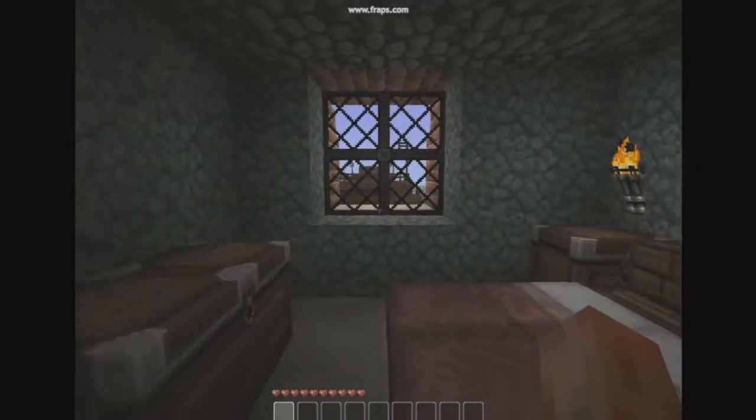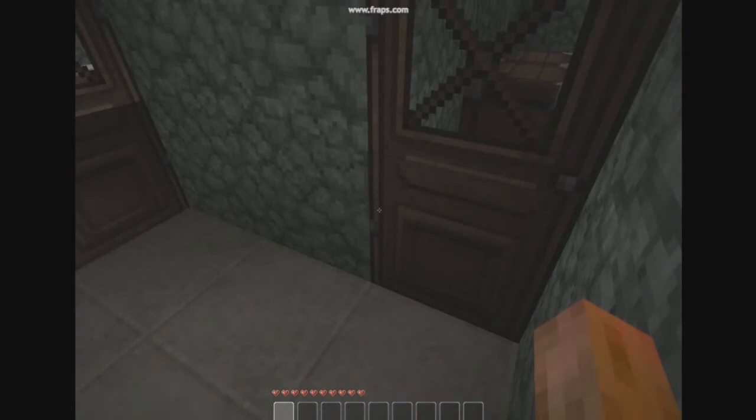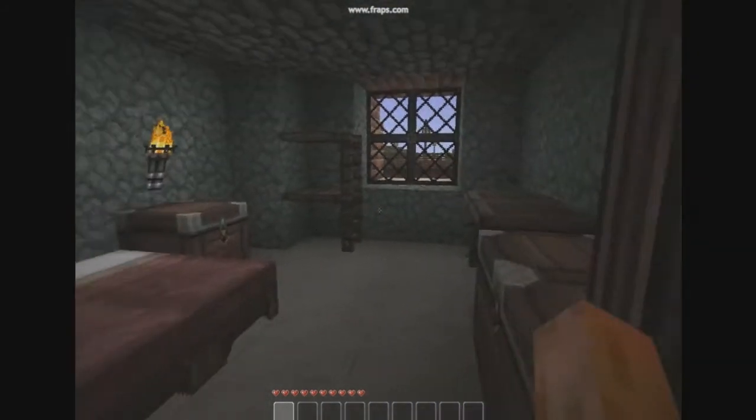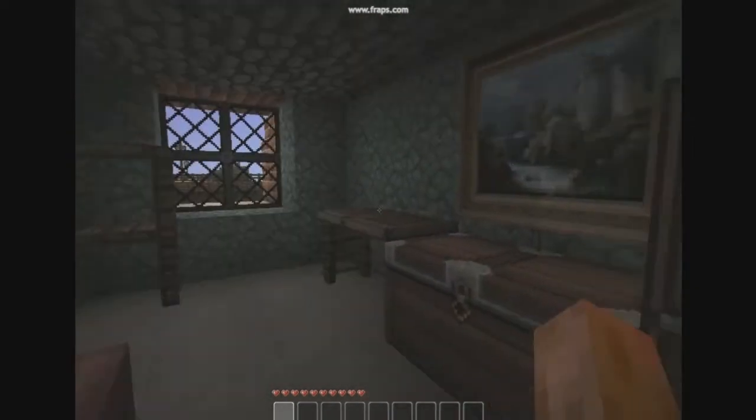My sister's room. Closet, all that good stuff. And then now we go to my room — this is where all the magic happens. Just kidding.